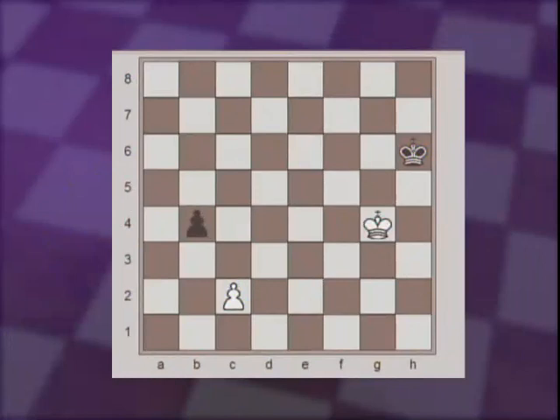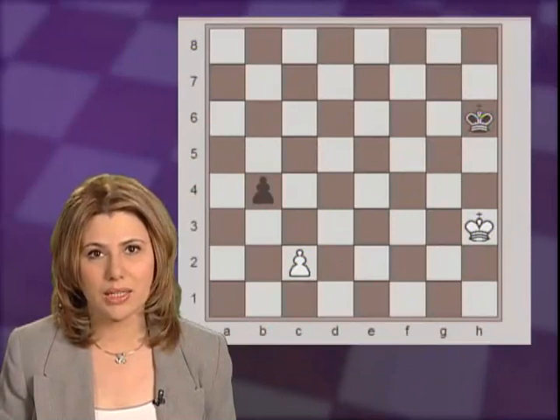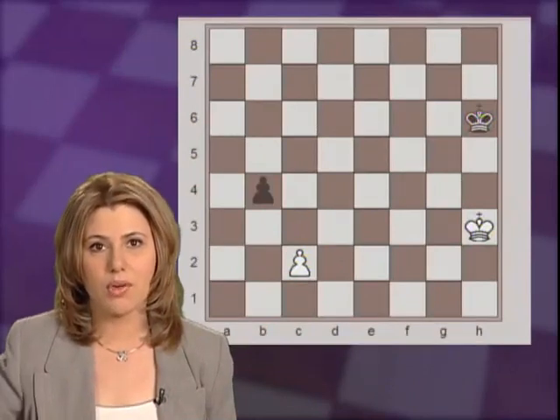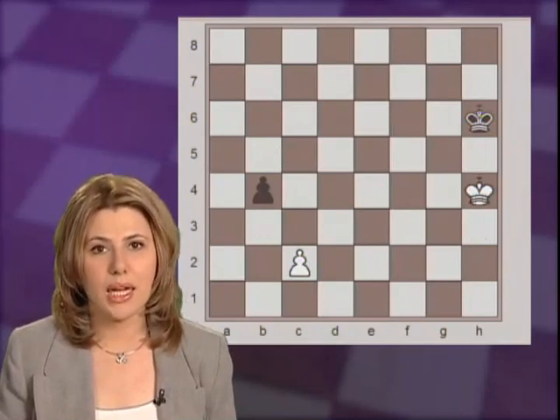Also, after Kg4, Kb3, Kg6, the Black king would reach the promotion square if White starts pushing the pawn quickly. The Black king comes right in time. Understanding this, we realize that the correct move here is for White to gain the opposition right away by playing Kh4. That is the only correct move in this position.